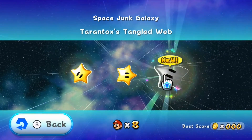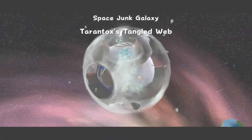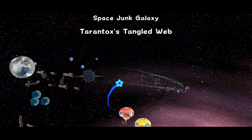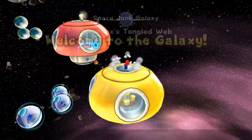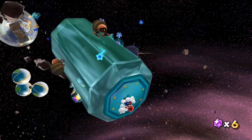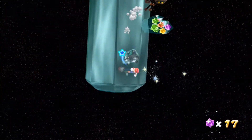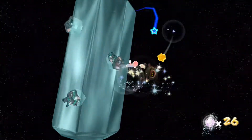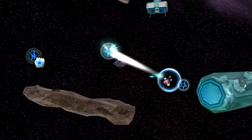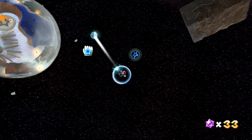Let's see what the boss is called — it's Tarantox's Tangled Web, so this is Tarantox you're facing up against. We're going to have to go through this place that I saw on our first go-round, as well as fighting a ton more spiders, which probably means Tarantox is some kind of tarantula or spider boss. Let's jump across here, and instead of using a launch star we can use the pull stars this time. We can fall down here — we have all these spiders which we can take care of. We're only going to be spinning away at these crystals as they are going to be giving us more Star Bits. And then we can go flying through this section again — instead of going up this time, we're going down and heading to this strange planet.